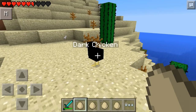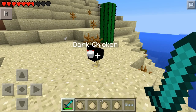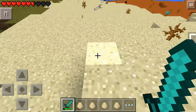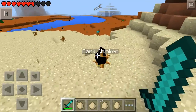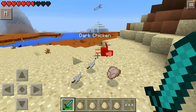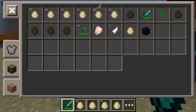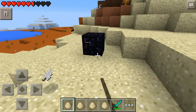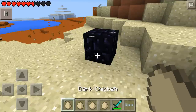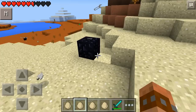Let's spawn ourselves one new chicken. This is the dark chicken. You can see he's got like a white face and red eyes, and he runs at me. Let's kill him and see what he does. He drops obsidian, which is pretty cool. So, this chicken drops a block of obsidian, which is pretty nice. That's the dark chicken.